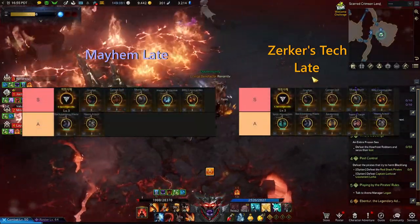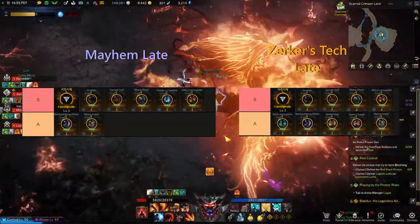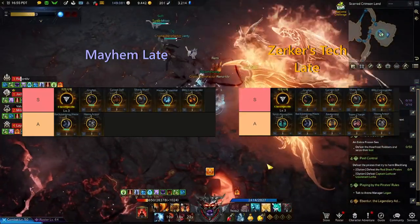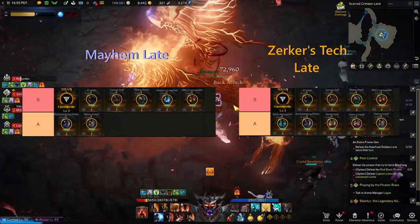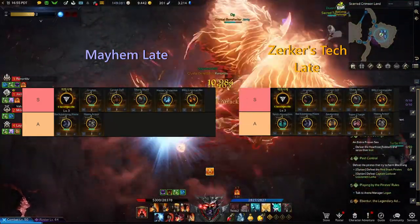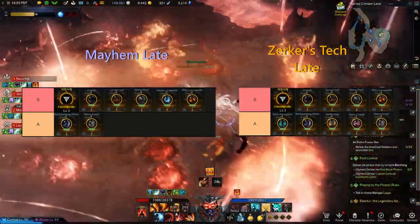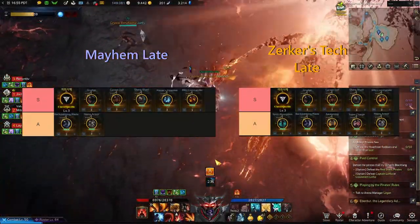Moving over to the late game engravings for each class, things get a little bit more set in stone. Starting with Berserker's Technique, you can see that there are only two tiers: S and A tier. S tier being the engravings literally every Berserker with this class build will use. You go one level in Berserker's Technique and get the third level in each of the S tier engravings shown here. However there are only five engravings in the S tier, meaning you have an option for one more engraving from the A tier. You can essentially pick any of the A tier engravings for your last slot, and even heavy armor is usable if you want more defense.